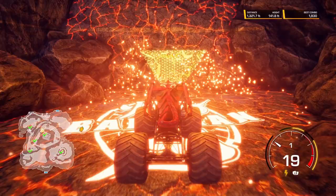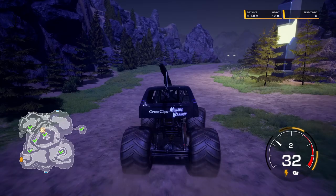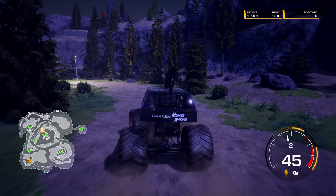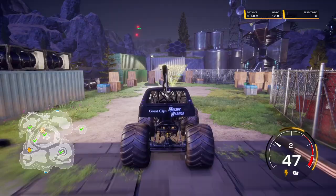Next up, Great Clips Mohawk Warrior. His Secret World Collectible is a little bit further away. You want to go all the way down to the bottom of the map. Drive around the corner as though you are going to go off the edge back onto the track, but instead of going off the edge, take a right. Come up this way — if you see these silos, you know you're in the right spot. Come around the corner and you'll see this satellite dish. Drive up next to it, and it will send off a secret communication and open up the purple bridge for you. Drive across the purple bridge, and there is Great Clips Mohawk Warrior's Secret World Collectible.